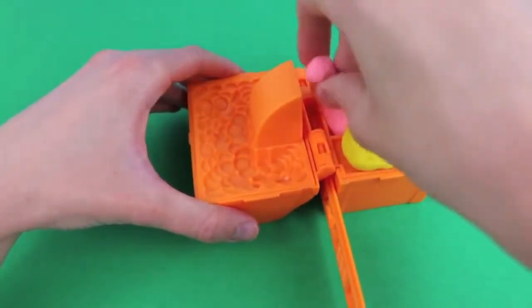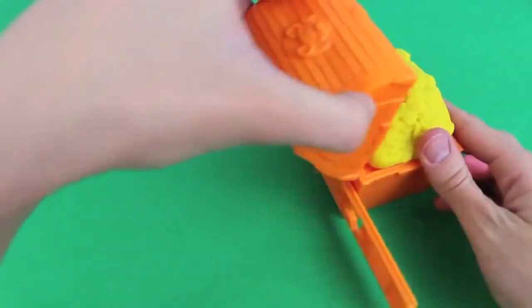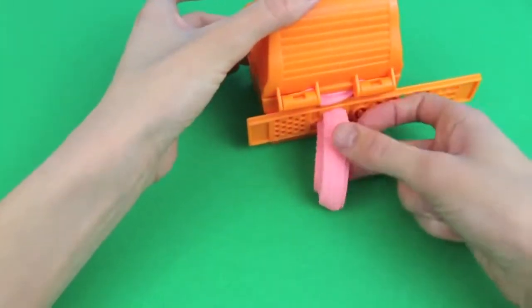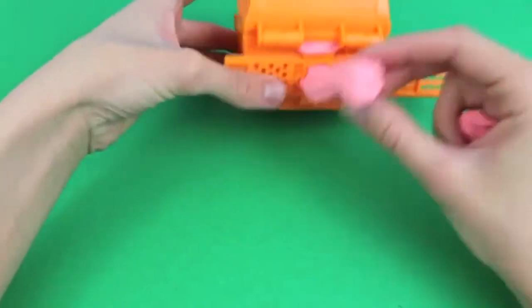Next, I'm going to use the Play-Doh extruder attached to my treasure chest to make some pink salmon for dinner! There's a little fish mold that I'm using on the side here — I can't wait for dinner! Hmm, this doesn't look anything like the fish picture! Maybe I'll eat later!